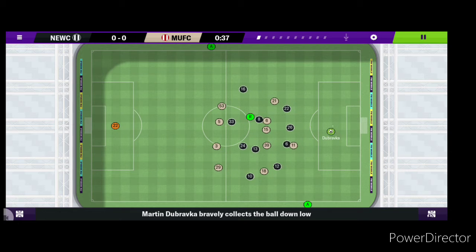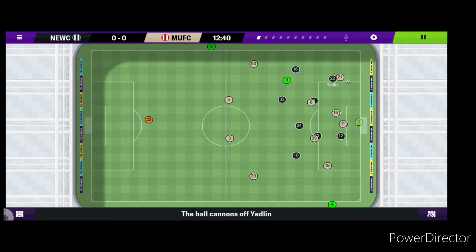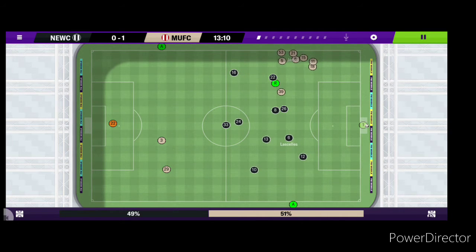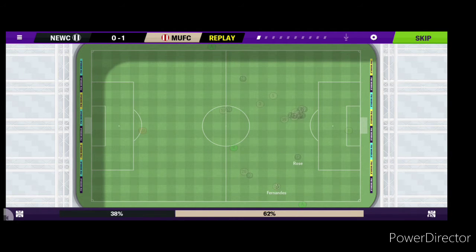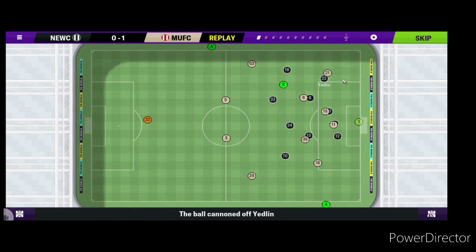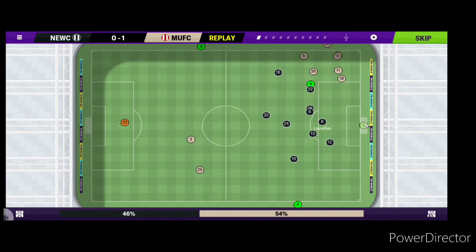Quick attack there from Man United — they're on the attack again. Man United having the upper hand in this game so far, and that's it — Alcells has put it in his own net to give Man United the lead at 13 minutes. It's been all Man United this game so far. James put in a wicked ball into the box, it came off him and beat the keeper at his near post — one nil Man United.